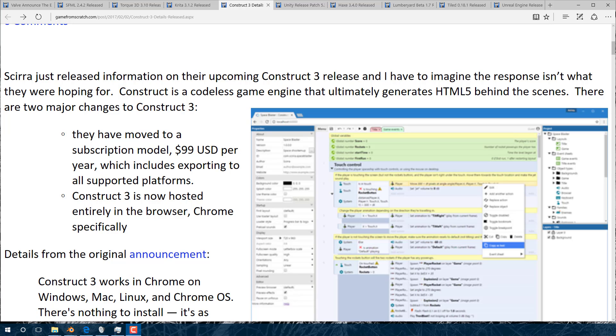Another major change in Construct 3 is they're going subscription only, and this is where they lose people. Some people hate subscription models passionately. I'm kind of on the fence about it — if it's a tool I definitely get value from and there are frequent updates, I'm not so bad on the subscription model. I actually pay a subscription fee for the WebStorm HTML5 Java code editor from JetBrains. I'm not so sure when it comes to game engines though.